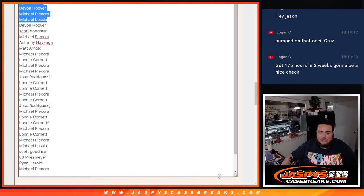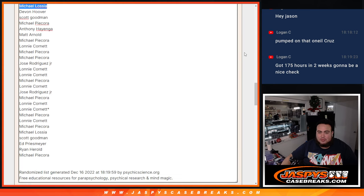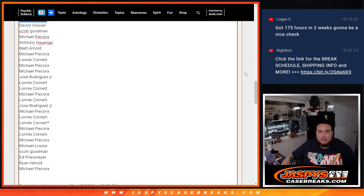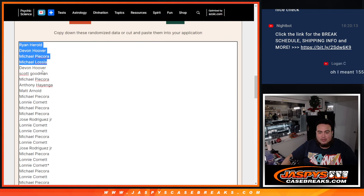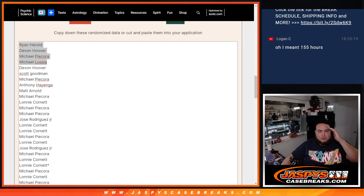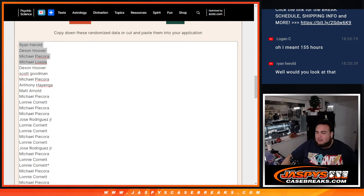So again, I know it kind of sucks — it doesn't show you how many times. Randomorg has just been bugging. But it does show you the timestamp and all that, so that's the way the list went out. Of course, top four in. I'm going to paste your names, guys, and coming up next is the team random to see which teams you guys get — pick your team numbers one through four. Appreciate it, guys. Thanks.